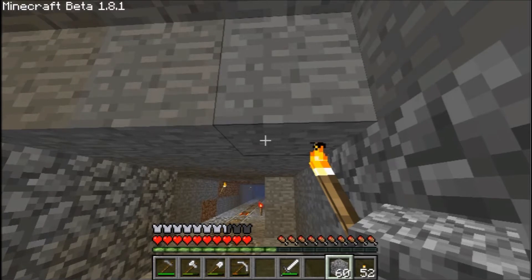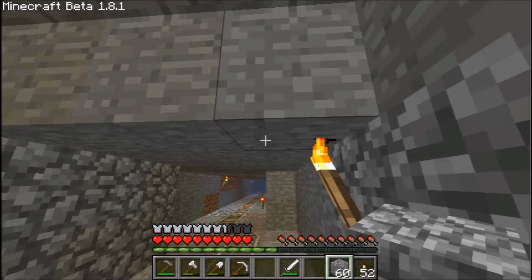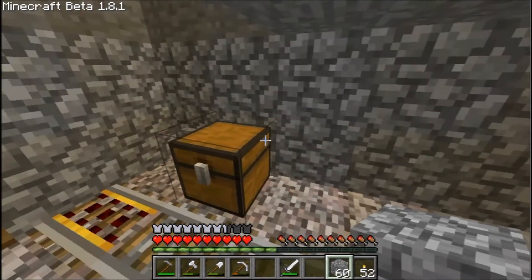Why have you got two redstone torches either side? Oh, I just put them down because I had two. Oh good, it actually makes it to the end now, and then you go off the edge and die off the roof.